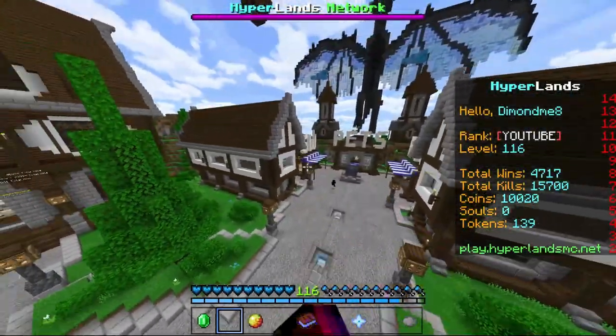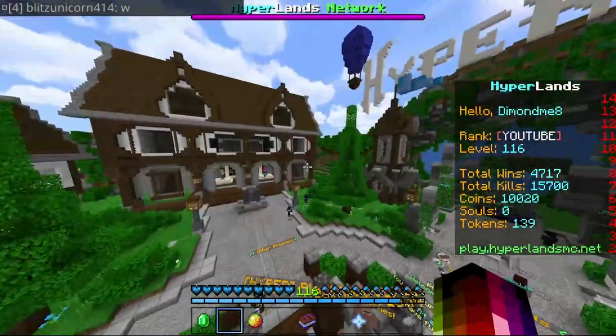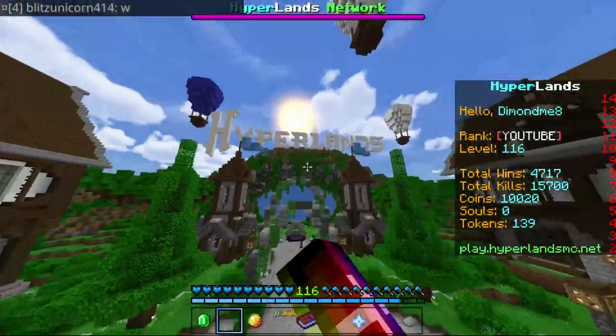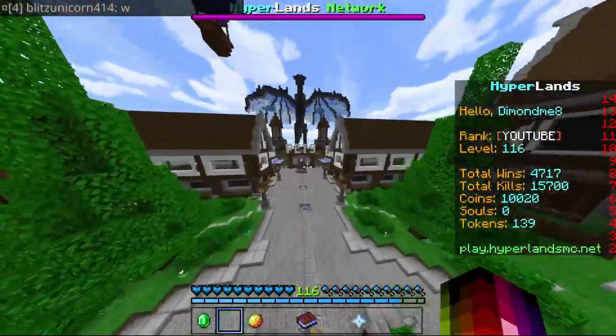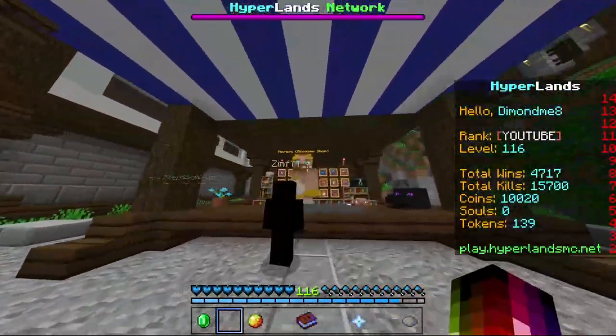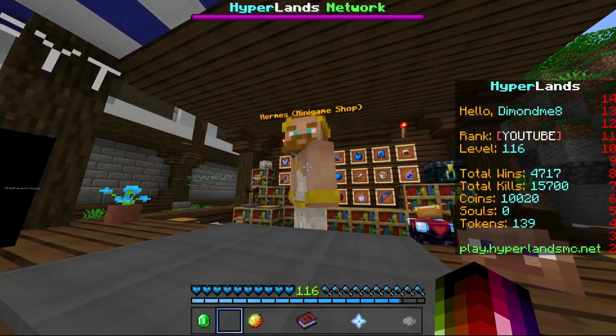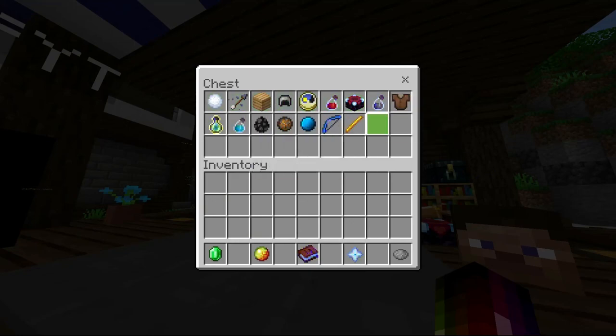If you don't know where the new kit shop is, it's what's spawned in right here. You've got your leaderboard over there, the other game, and the Hyperlands right behind the Hyperlands sign. You've got the pets and this massive dragon, and if you go to the SW shop with Hermes here, go to the Skyle shop, then kits, and you've got all of the kits right here.